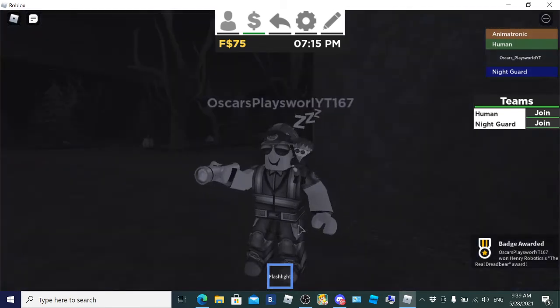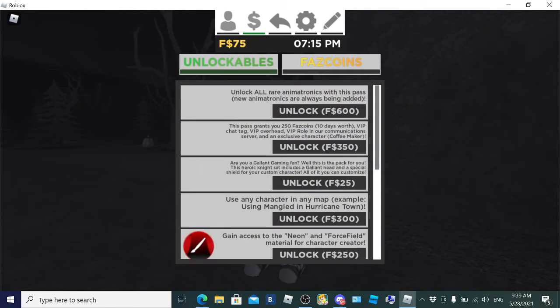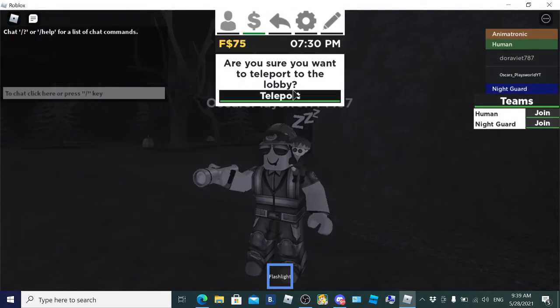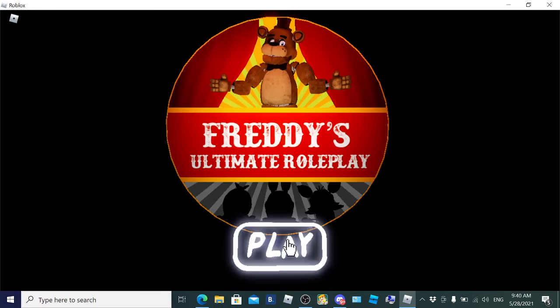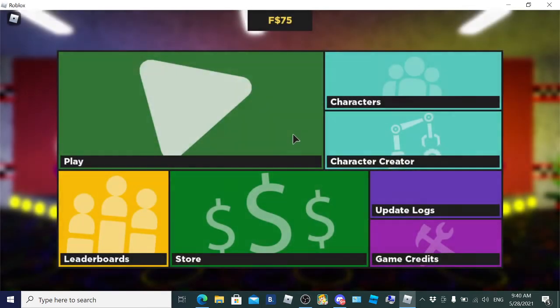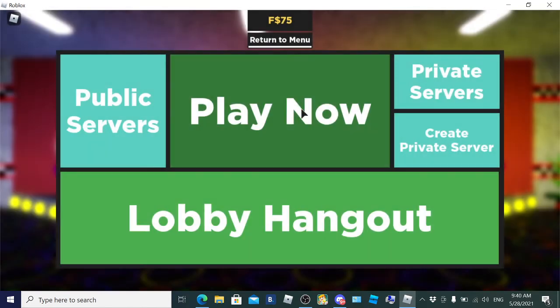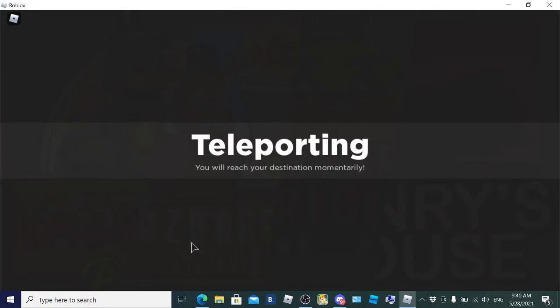Now we're moving on to the other badges. Oh yeah, the other badges — let's go. I forgot, we're gonna go to Suckers Baby Sword.